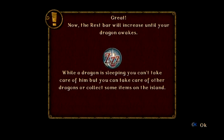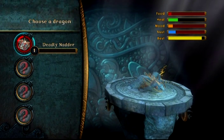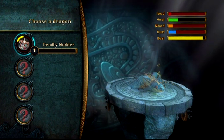The rest of the bar will increase until your dragon awakes. When the dragon is sleeping, you can't take care of him, but you can take care of other dragons or collect items on the island. The dragon will wake when fully rested — you can also wake him by pressing triangle. I guess it's a he, because that's what the game calls him.